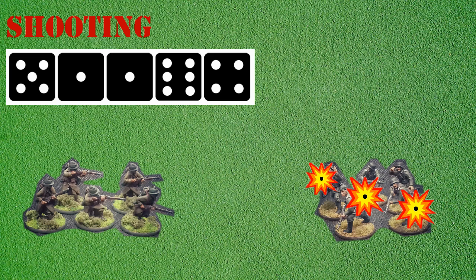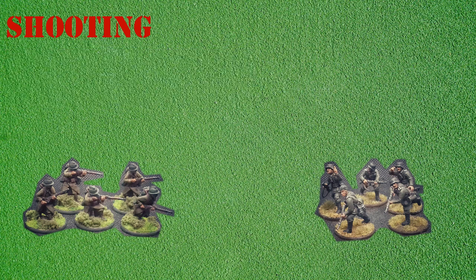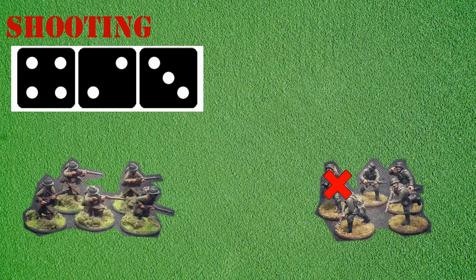The dice are rolled — a 4, 5, and 6 have been rolled, which means three successful hits. Next the French player rolls a dice for each successful hit to see how many casualties the German section takes. As the German section are regular troops they'll be removed on the roll of a 4, 5, or 6. The results show a 2, a 3, and a 4 — meaning one model is removed as a casualty. As the unit has been successfully hit, a pin is assigned to the section. Although it was hit three times, only one pin is added — some larger heavier weapons can assign multiple pins, but as these are rifles just one pin is added.